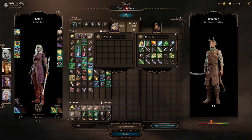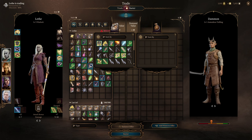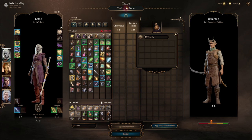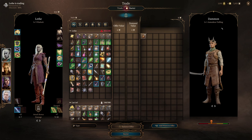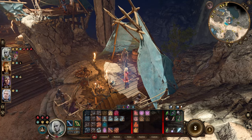Then open the bag you still own and drag all the stuff from their bag into the icon of your container. It's very important to remember the icon, not the open slots below the icon. And that's it — you now have all their stuff and it works. As of Hotfix 23, if you're on console, this probably won't work for you.